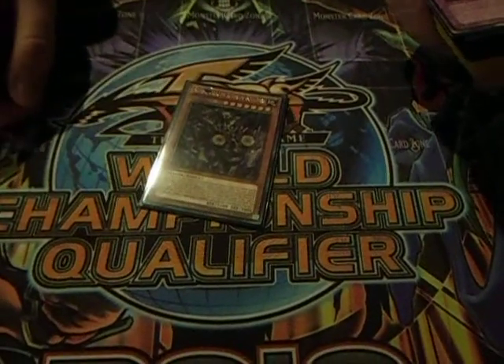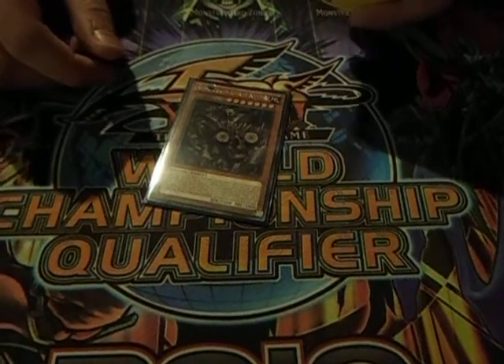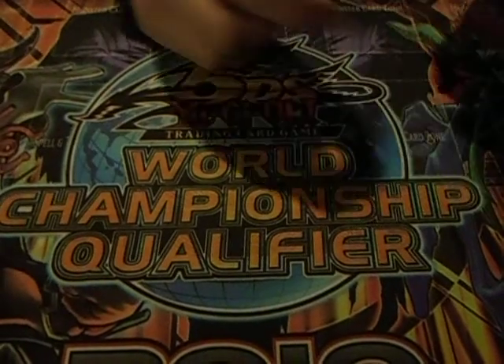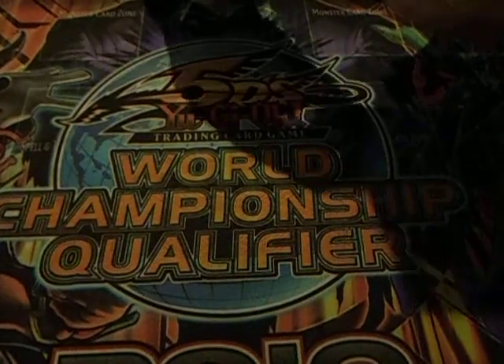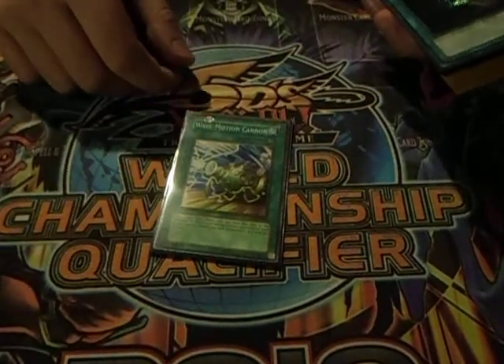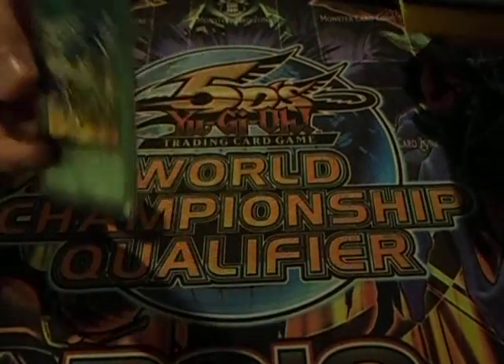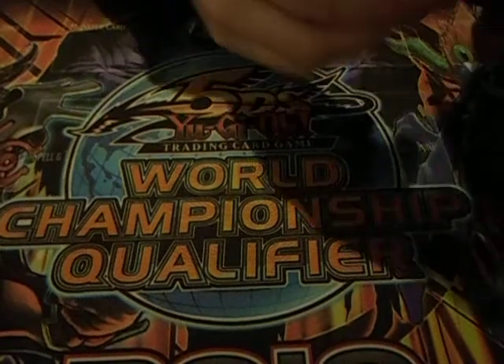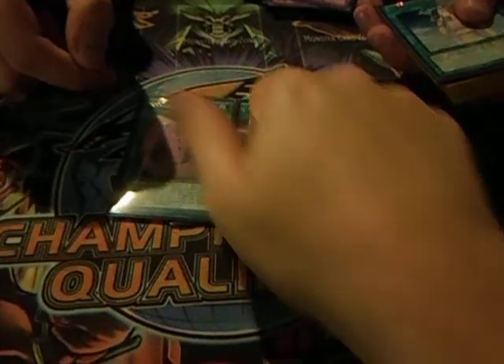I've got one Red Ox because it's an earth type monster and you can special summon monsters from your graveyard as well. Pretty standard. On to spells: just as a one-off, a Wave Motion Cannon because it's a classic good card and if you use it properly it's pretty good. One Dark Hole, one Soul Charge, one Wageke, and two of the new cards — Special Schedule.